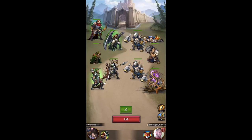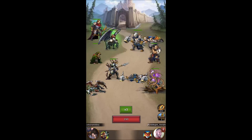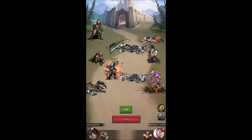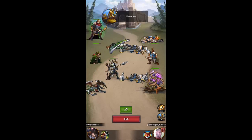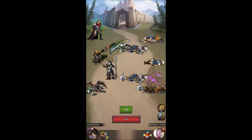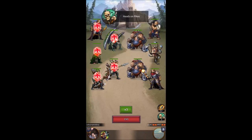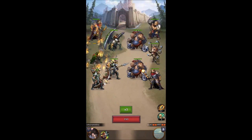Before I get into the actual strategy, I just want to say that having strong units and strong heroes is always a plus. As I said in my previous video, you can't expect to clear level 5 cyclops with level 1 halflings. While the level of your units you can't always change very quickly, the level and strength of your hero you can — so you should always level him up and give him the best weapons. My next video will probably be about the hero, and I will explain exactly how best to build him.